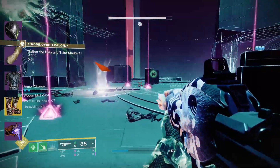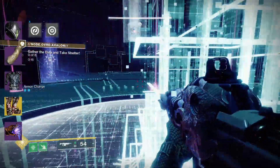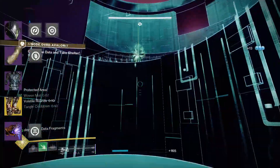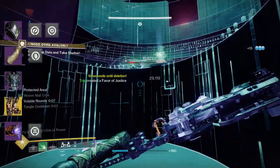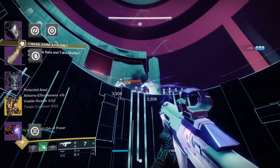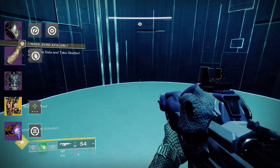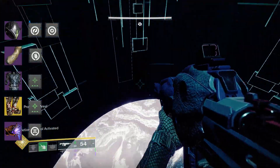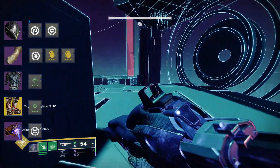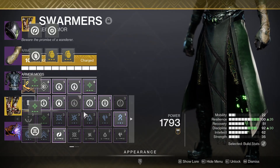Moving over to mods, we are using the typical orb generation mods: Harmonic Siphon for strand multi-kills, Void Siphon for void multi-kills, Firepower for grenade kills, and Reaper for getting a kill after placing a rift. Grabbing these orbs gives armor charges, and we amplify this with Stacks on Stacks — which gives two armor charges per orb pickup instead of one — and Charged Up so we can stack up to four armor charges total. These four armor charges are strictly used with two copies of Grenade Kickstart, so when you throw a grenade you'll get roughly 45% of your grenade energy back. Keep in mind this also works when you consume a grenade.